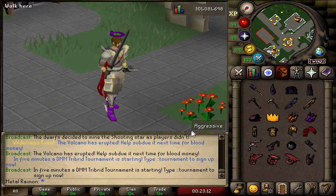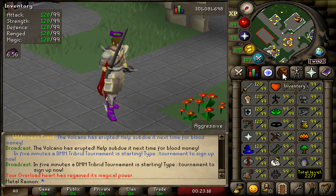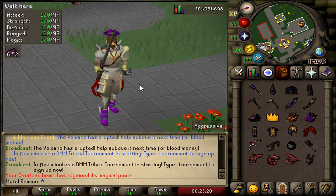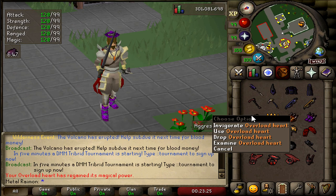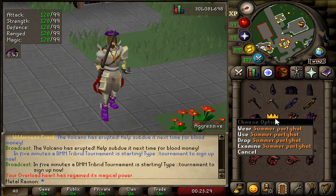We have an Overloaded Heart — and yes, it does work. It boosts your stats way higher than a regular heart would. It doesn't actually work like an overload though, because if you use a Saradomin brew it would still lower your stats. So although it's called the Overloaded Heart, it doesn't have the overload effect from overloaded potions.